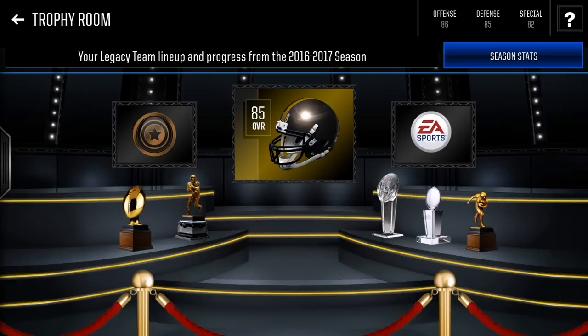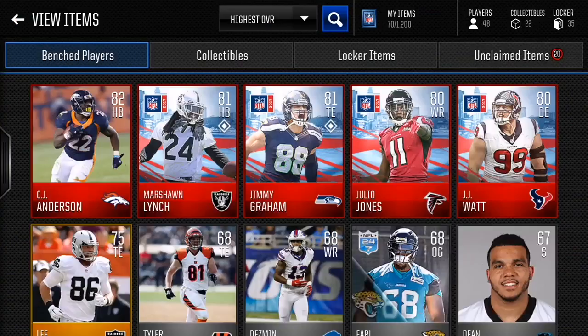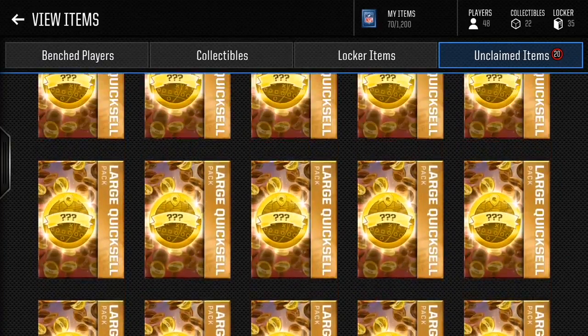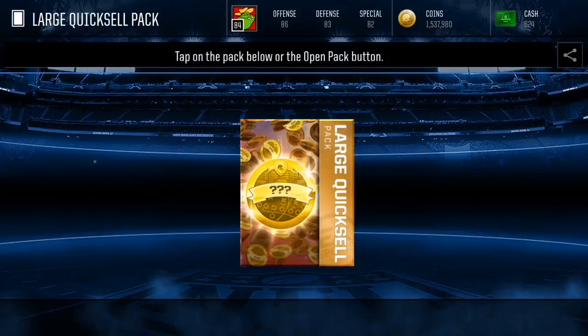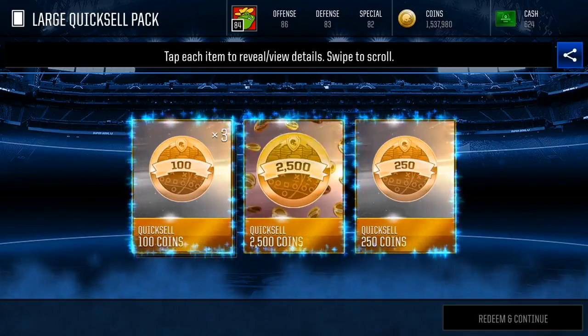Without further ado, let's get straight into this video. Today we're gonna be opening up 20 of these quick sell reward packs right here and see how much we can actually make. I did the math — each quick sell is actually 7,000 coins, so if we open 20 of these it will amount to 140k. We're gonna see at the end how much we can make.